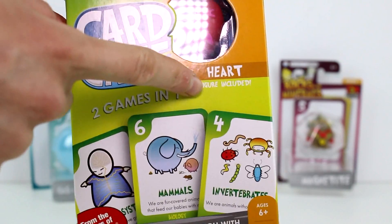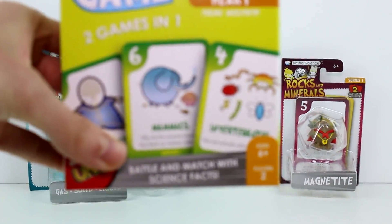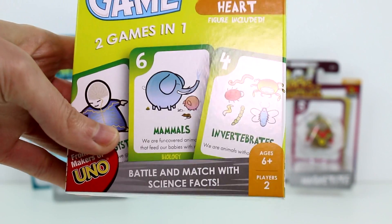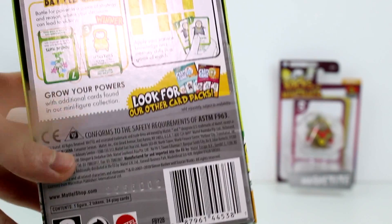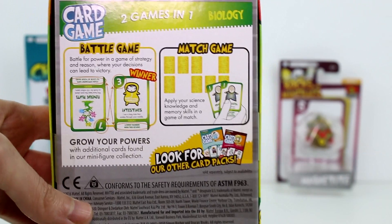This one comes with a little heart figure. Two games in one — battle and match — with science facts. It's for ages six and up and two players, from the makers of Uno. Here's an example of the battle game and the match game. We're gonna play the battle game because the match game looks too easy.